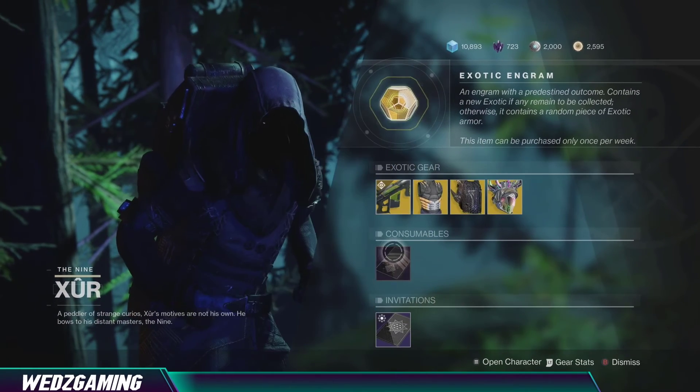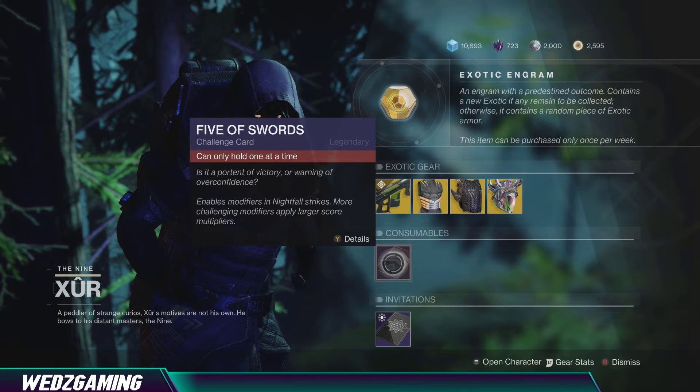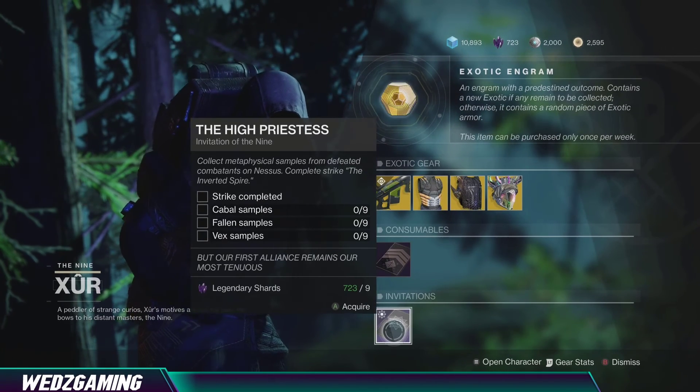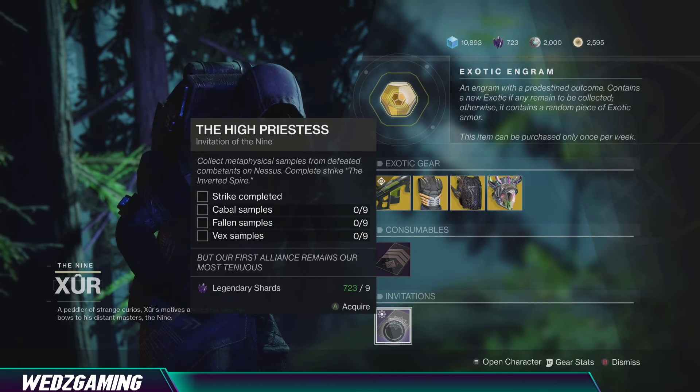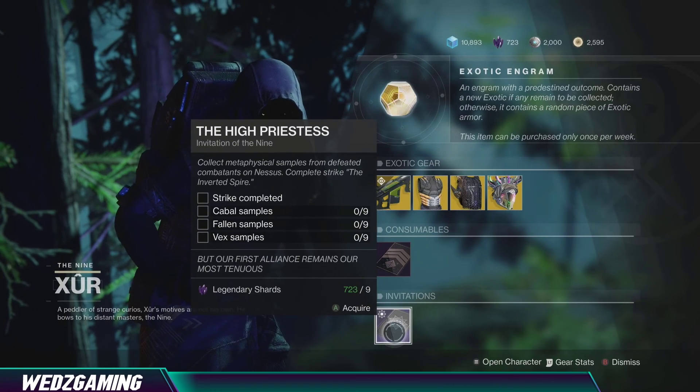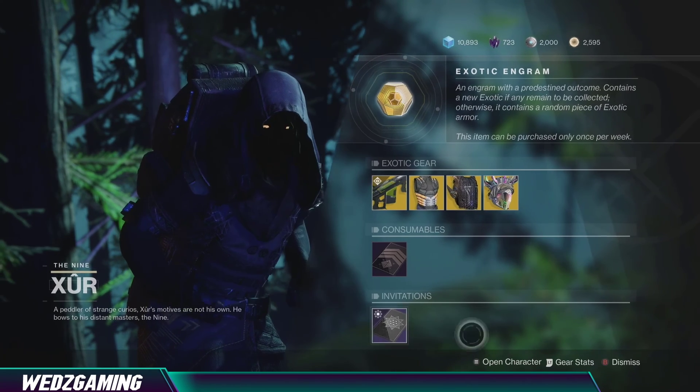For consumables, he's selling the Five of Swords, which you use for your Nightfall modification. He also has the Invitation of the Night, a weekly bounty for zero cost. If you haven't completed it, make sure you pick that up for some extra loot.